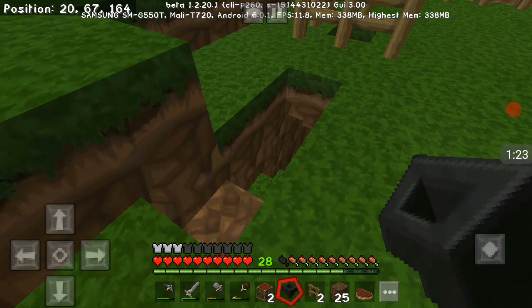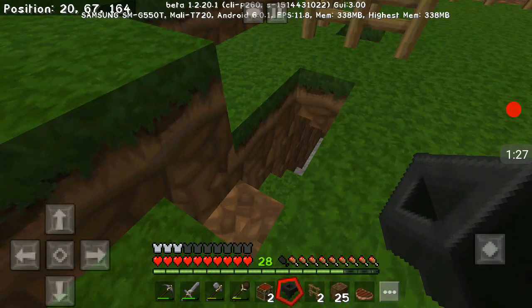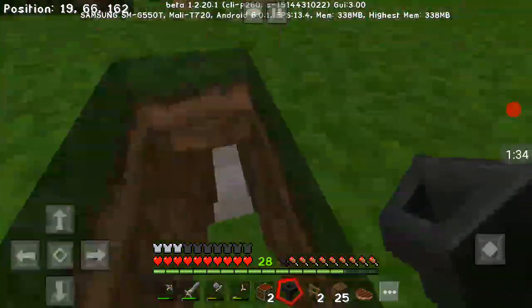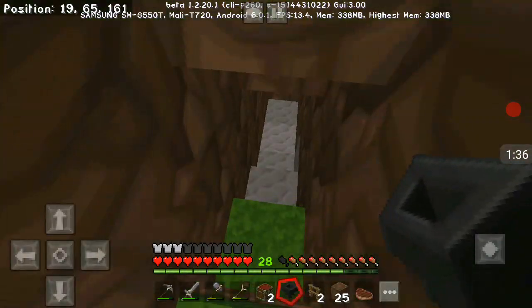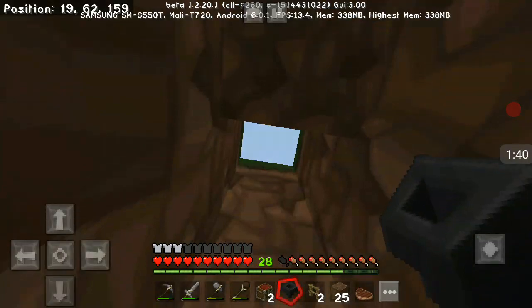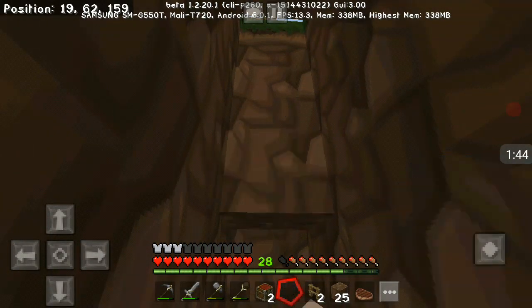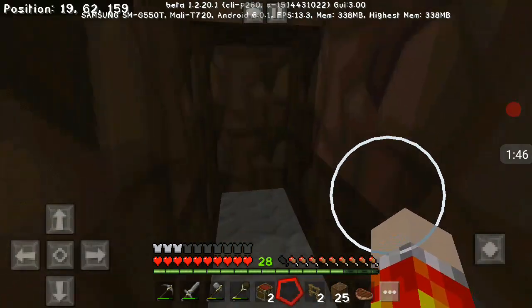So basically as you can see we have a hole, going straight under where the chickens are gonna be. I got a hopper in my hand, I got two chests. We're gonna come on down here and we're basically right above it, so place that there.